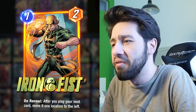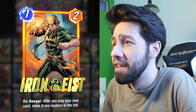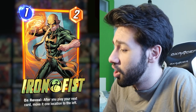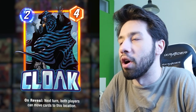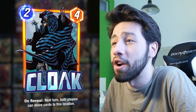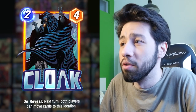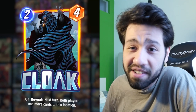What tools do we have to move our cards around? We have Iron Fist — on reveal, after you play your next card, move it one location to the left. This is insanely strong when you can set it up with a Vulture or a Human Torch. Then we also run Cloak — on reveal, next turn both players can move cards to this location. This card is two energy, but you're never, ever really playing this on turn two, because it enables so many combos in the later game. I've never played this on turn two — that's just all I'm gonna say.